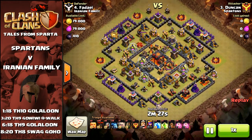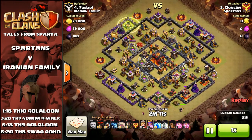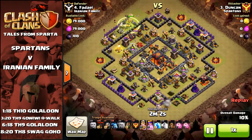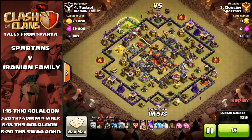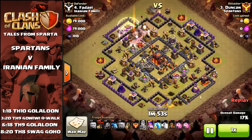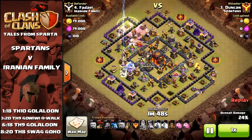Coming in with a GoLaLoon. The air defences are quite exposed, so he's going to come in from the south with a couple of giants to protect his Queen. His Queen's going to go for the air defence there, and then, just using the Jump and the Golem, a few wizards — kind of a mini kill squad. He'll get his King in to take out the enemy Archer Queen and also grab that air defence there as well. It's a bit clutch because the single Inferno Tower is on the Barb King there, but just about gets both the Archer Queen and the air defence down.